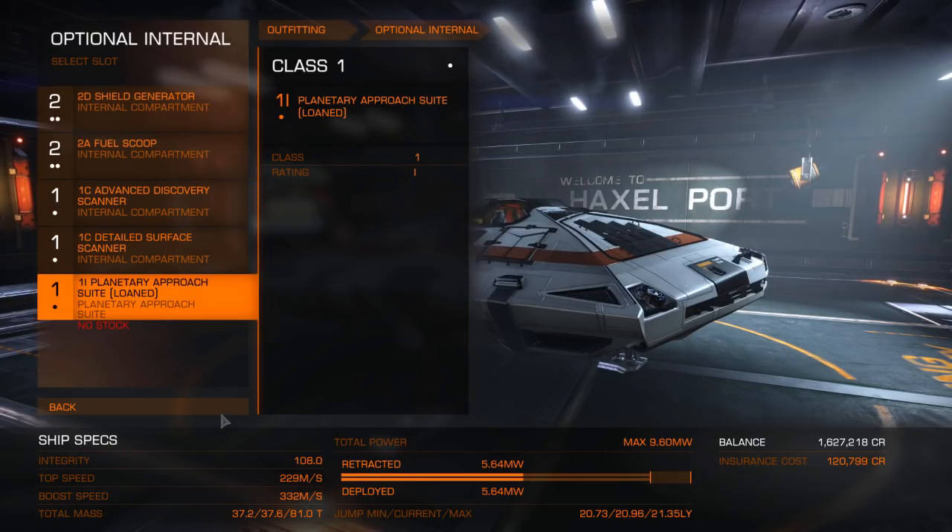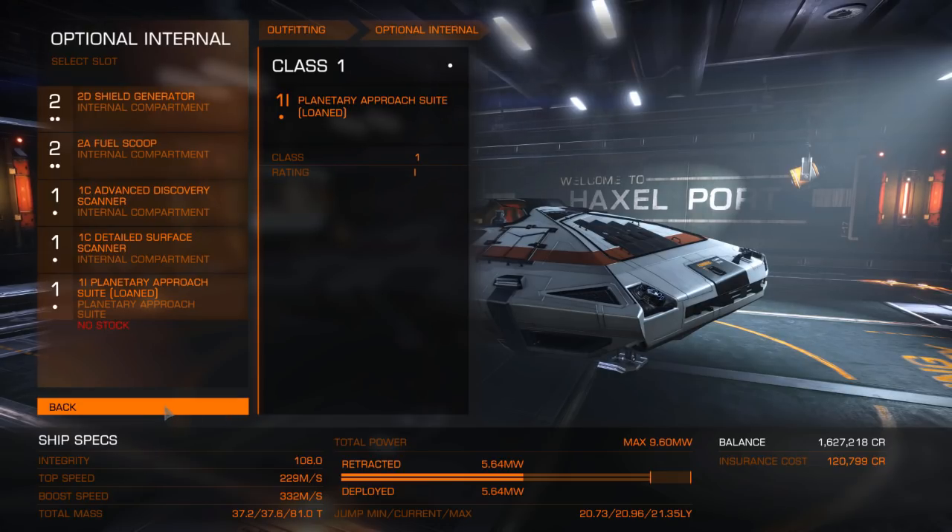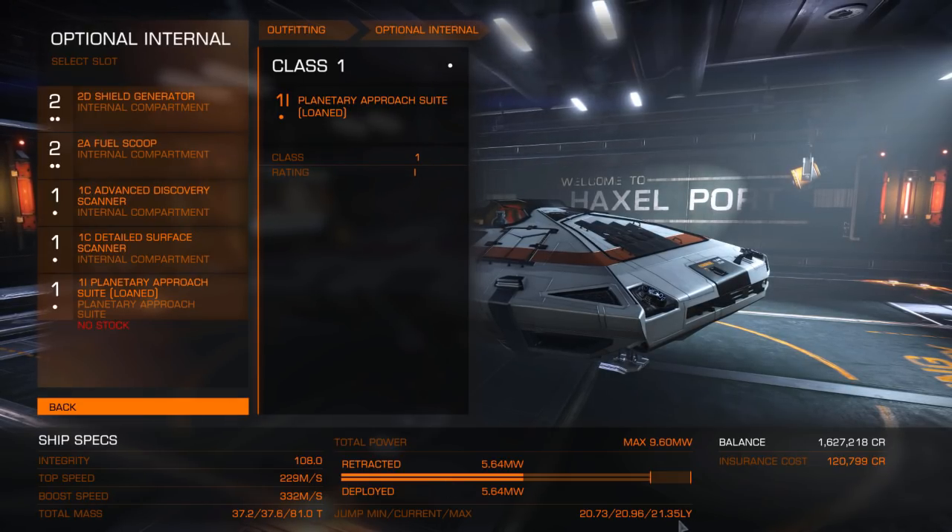Our Sidewinder now has a 21 light year jump range, which is quite a lot.